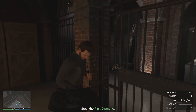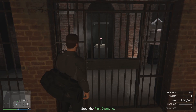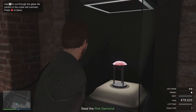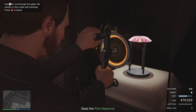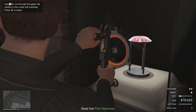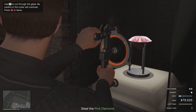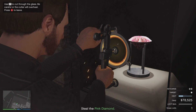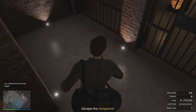Use our cutting torch to burn the lock — another useful part of the cutting torch. Pick up our diamond. I got lucky, it took me a couple retries, but I did get the pink diamond. If you are not satisfied with your primary target, you can always call Pavel on the mainland to cancel your heist and get a better primary target if you want to. We got our diamond — let's head over to the main gate.